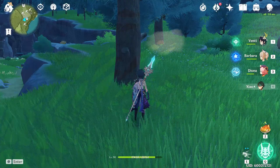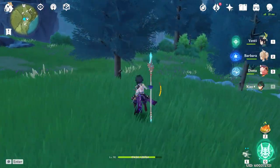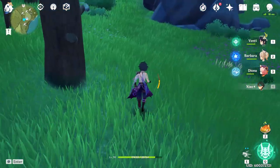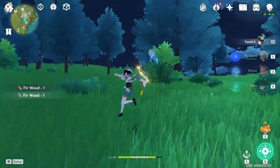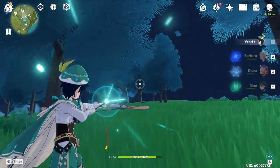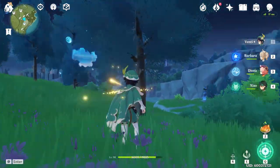I do recommend using someone like Xiao because of his E and he can bhop, which is super useful. You can have a double anemo for the bonus. Basically, I would follow along this path all the way up to that tree over there, come down, and then hit that tree and then restart.